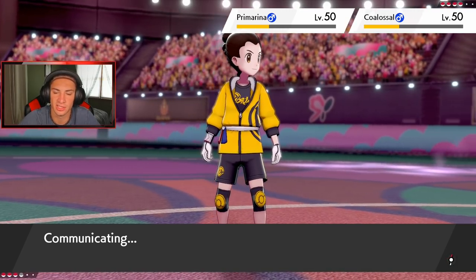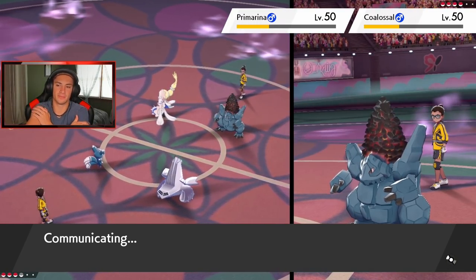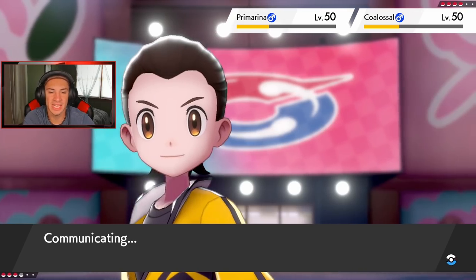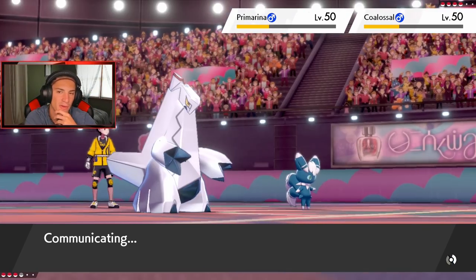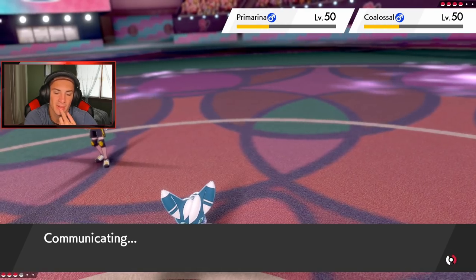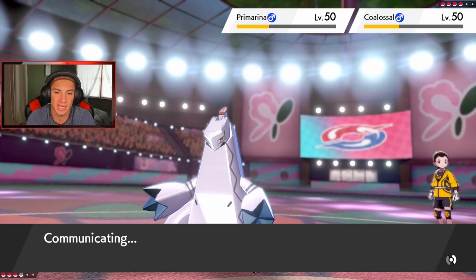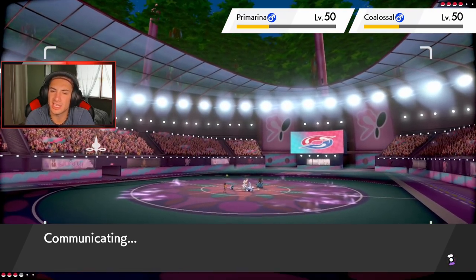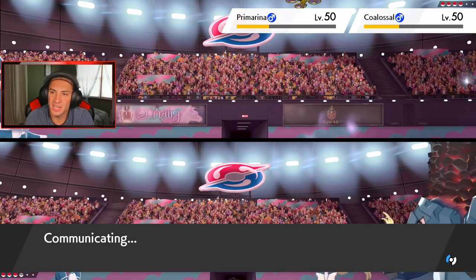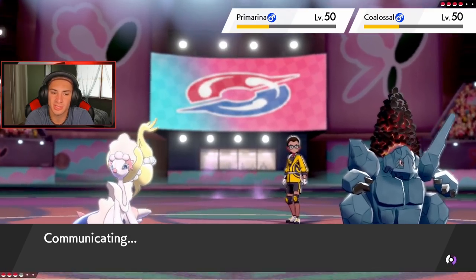I'll Flash Cannon over onto Coalossal and pick up a double kill, making sure Coalossal goes down because Coalossal is a much bigger threat than Primarina. The Fake Out on Meowstic definitely threw him off — I thought for sure he was going to go into Aqua Jet into Coalossal for Steam Engine, but he thought I was going to Fake Out. Let's see what he does. There's no way he's Dynamaxing — he has to keep it. If not, Charizard should be able to come out and outspeed.